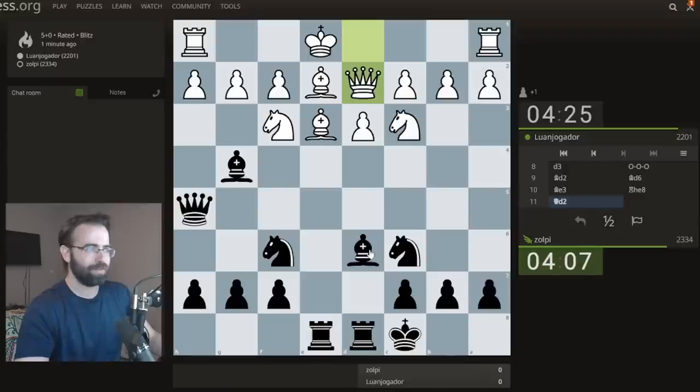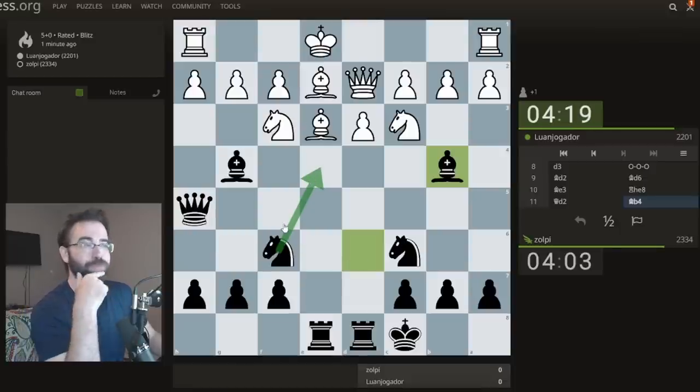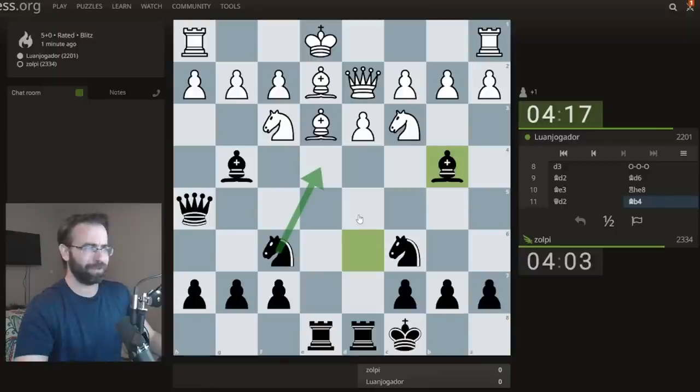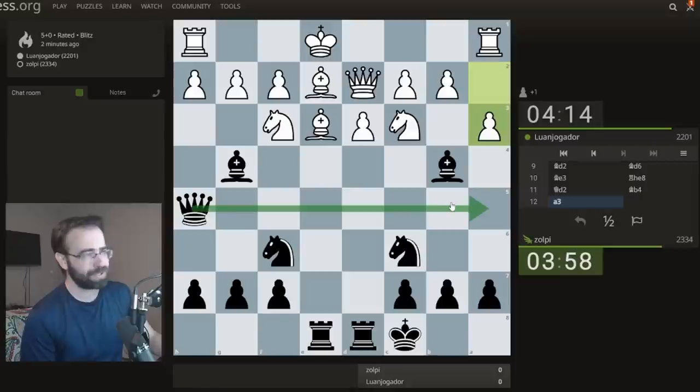Since they are going on the queenside, I'm going to actually switch my forces. I'm going to go here, which I think introduces this idea of playing Knight to E4, which could be very, very annoying for the opponent. And let's see — so if I just play here, the other option is to play Queen to A5 and just pin on this other side, which also looks very good.